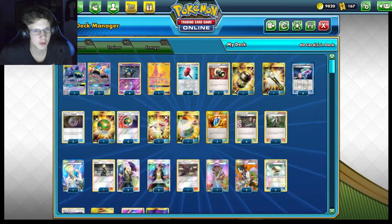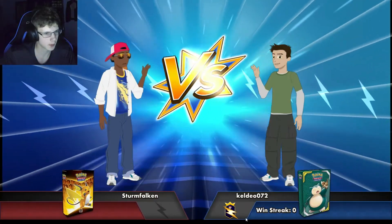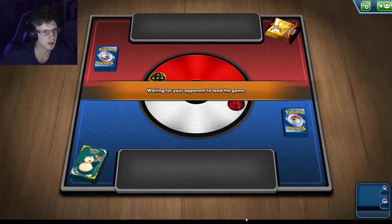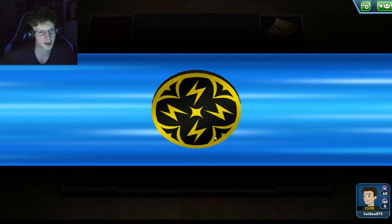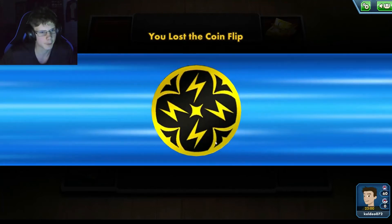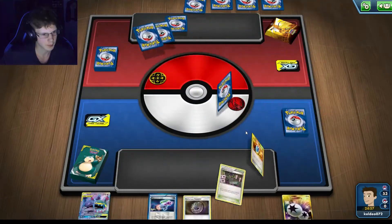Okay, going into the first game of the day. I definitely want to start first with this deck. I need to get Energy on my Muk as soon as possible because it takes a lot of Energy to power them up fully. With this deck I don't play any Inkay or Malamar — all my focus is on getting the most Poison damage as possible each round, which is why I'm playing a lot of Seviper. I will lose the coin flip though, so I guess I'm going second.